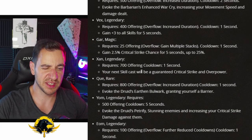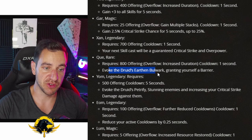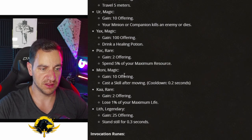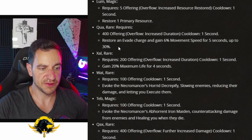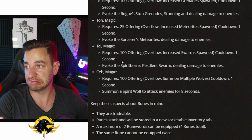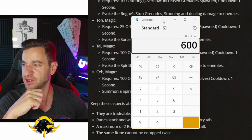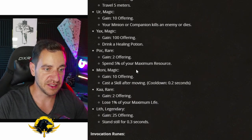400 offering grants plus three to all skills for five seconds, and crit chance increases up to 25% because this can stack. With just 25 offering you'll already have two stacks from just one cast — and this is just a magic rune! Legendary: the next skill cast will be a guaranteed critical strike and overpower. Another legendary evokes the druid's earth and bulwark, granting yourself a barrier — great for the sorcerer to become tankier. So just the ritual runes alone — I'd estimate around 20 to 30 of them, and at least 50 invocation runes, giving roughly 600 combinations.